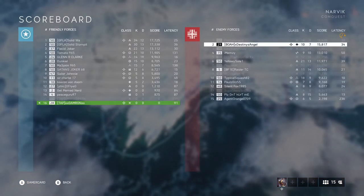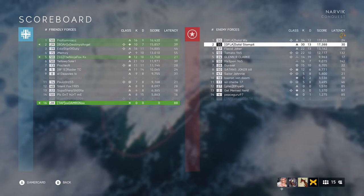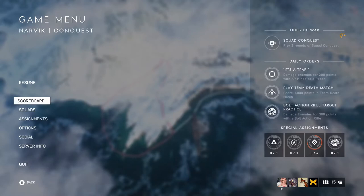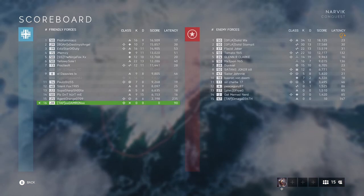When you and your buddy both join a game, one of you needs to switch teams. Do that by going to the scoreboard, selecting a player on the opposing team, pressing A to look at their gamer card, and then select Join Game. You'll then be on the opposing team.